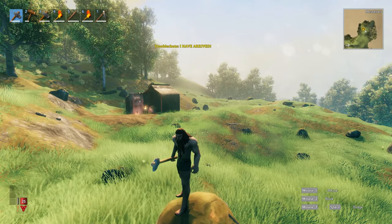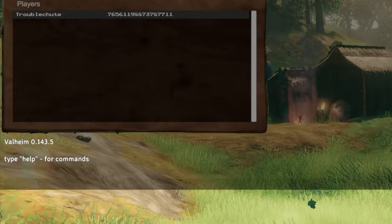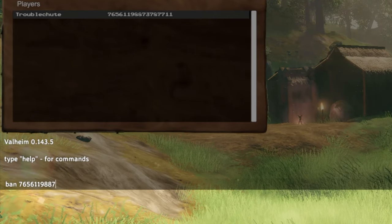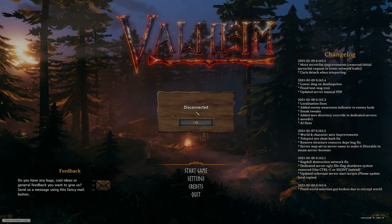Let's say you don't want to play around more permanently. We can hit F2 followed by F5 and type in 'ban' followed by their Steam ID. Once again: 76561198873787711. After hitting enter, you should notice that there's a slight delay and eventually you'll be kicked off the server.